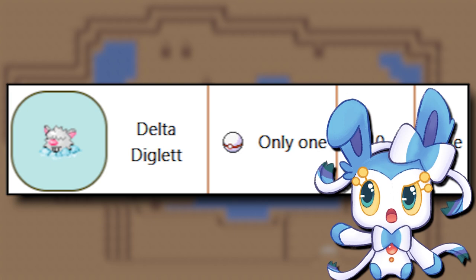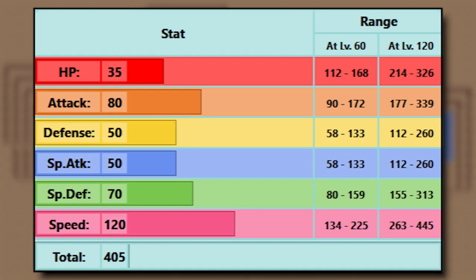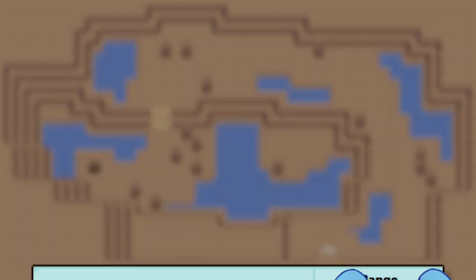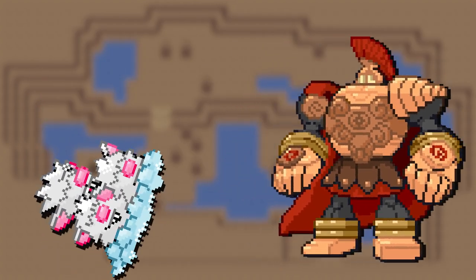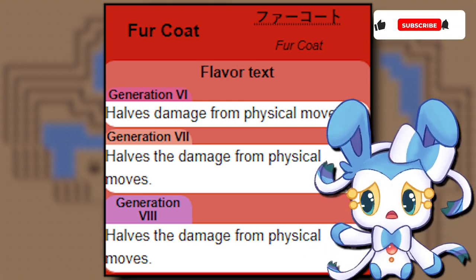It's the pre-evolution, but you can evolve it immediately, so it doesn't matter. Delta Dugtrio is fast, and that's about it. 80 Attack is alright, but nothing too great. Ice/Normal is an awful type combo — one resistance, one immunity, and four weaknesses, one of them being a quad weakness. It doesn't help that Delta Dugtrio is extremely frail. You could sneeze on this thing and it would faint. That's why it has Fur Coat — this ability halves damage taken from physical moves — but it still doesn't help it that much.